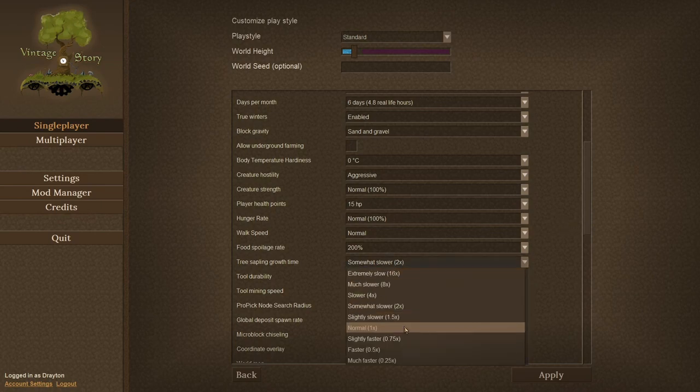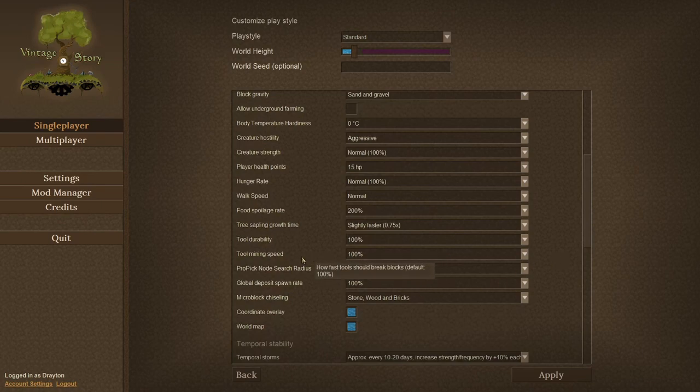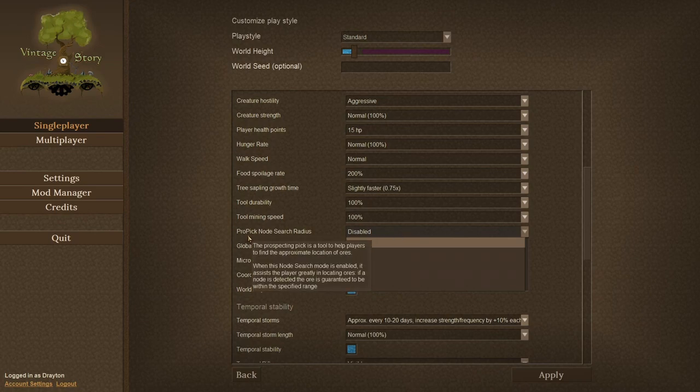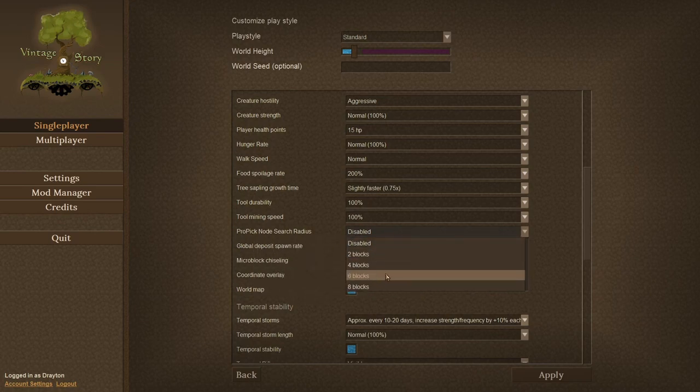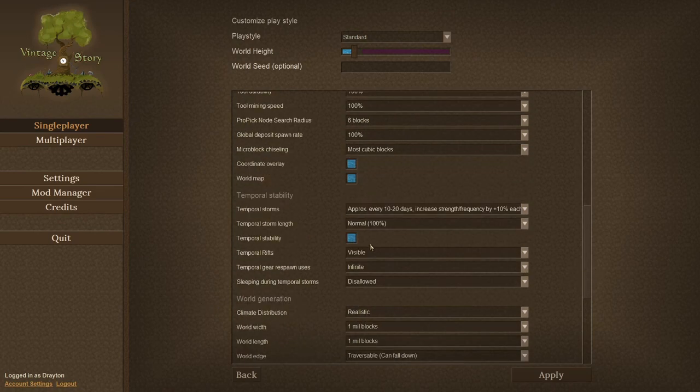In the same way I want to increase the growing time of the saplings — slightly faster is 0.75%. Through durability and whatever I'll leave as is. I need to enable the Propeak node search radius and I'm going to set it up to six blocks. The global deposit spawn rate is okay. The micro block chiseling: most cubic blocks. Temporal storms and temporal storm length are going to stay like that.